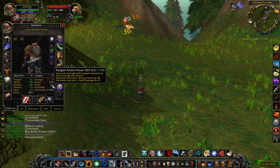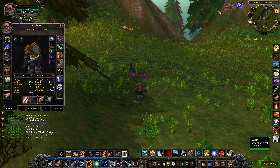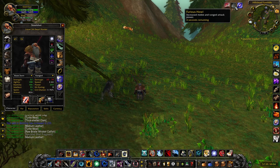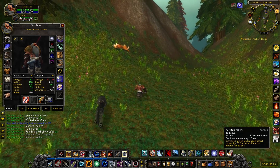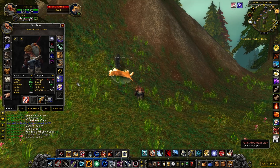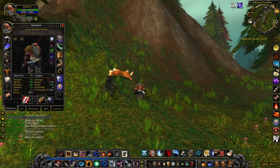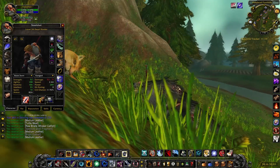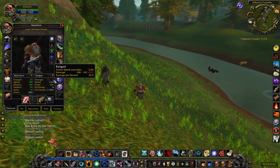355 attack power when the wolf howls — that's pretty good. That's why you want a wolf: increased melee and ranged attack by 70.